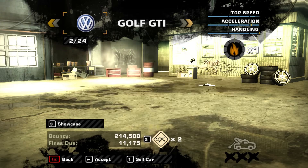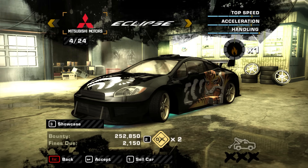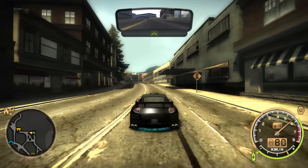We missed this next mod from Need for Speed Underground 2, which is Neon Lights. With this mod you can have neon lights on any car, but one thing is wrong — the headlights become neon as well. But hey, that's not a bug, that's a feature.